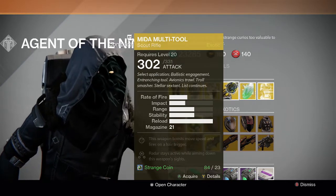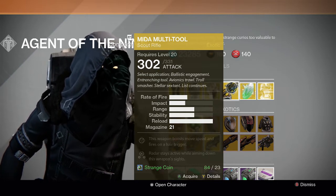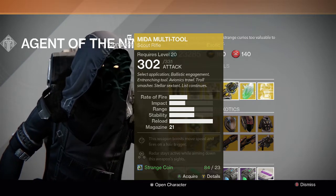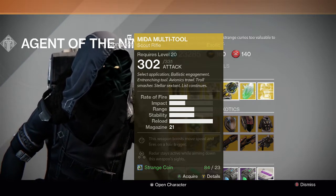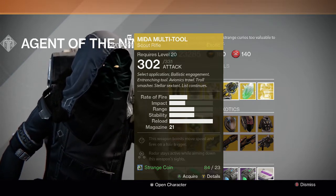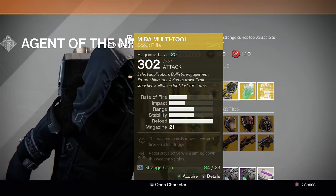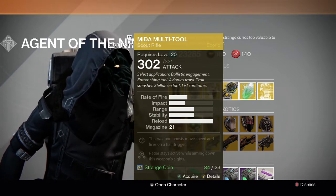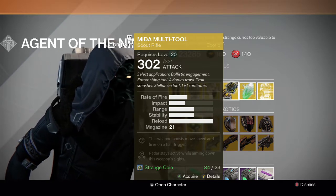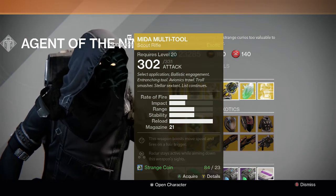For the gun, we have the Mida Multi-Tool Exotic Scout Rifle. This weapon boosts movement speed, fires on a hair trigger, and the radar stays active while aiming down the weapon's sights. Really good gun — I love using it. I use it all the time in the Pit or the lamp section of Crota's End. It's also a pretty good Scout Rifle in general, pretty fast and helps you move quicker. I just like the feel of this gun and I suggest picking it up because it's really good.